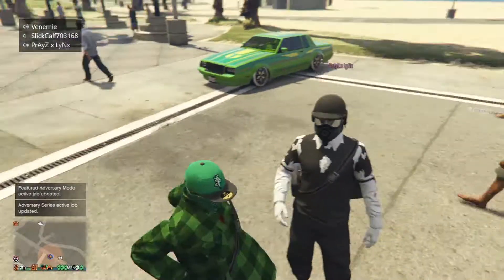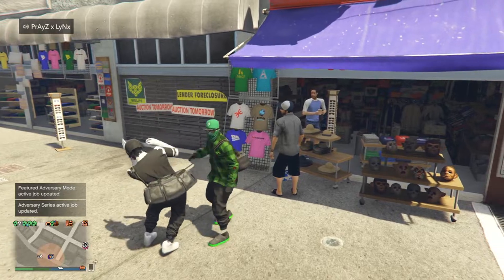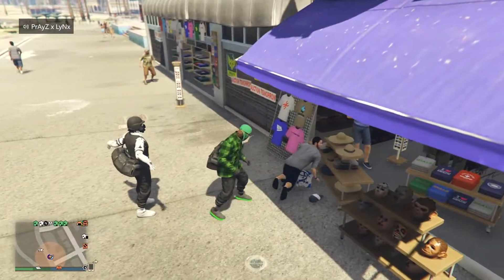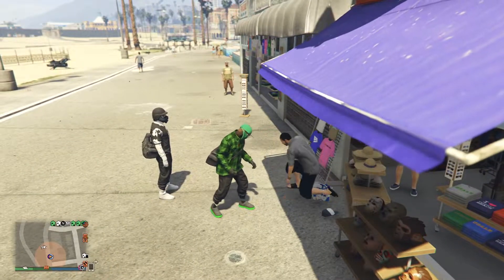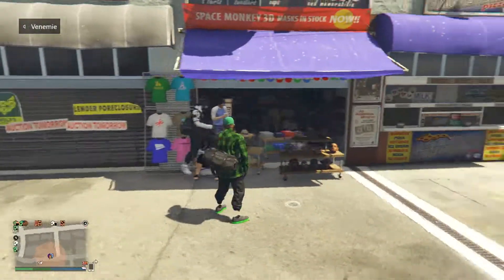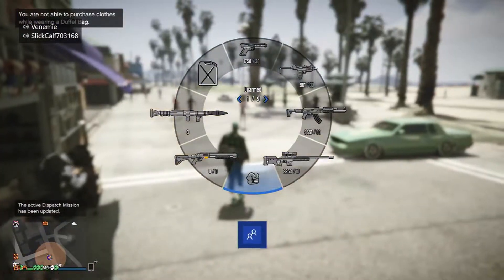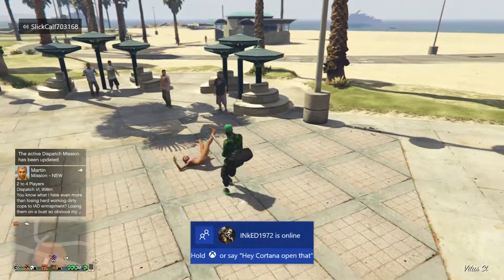Before you do the last step, make sure you are wearing whatever outfit you want the black duffel bag on. That outfit is now saved — every time I select that outfit I'll now get the black duffel bag. You can also use this outfit to transfer the black duffel bag onto any other outfit using that exact same method.